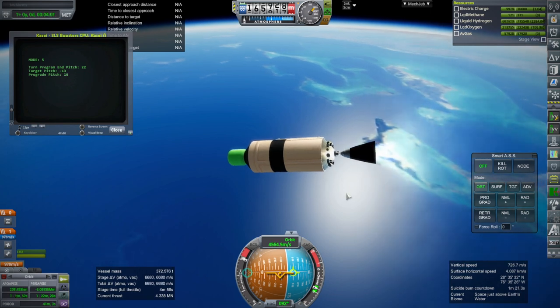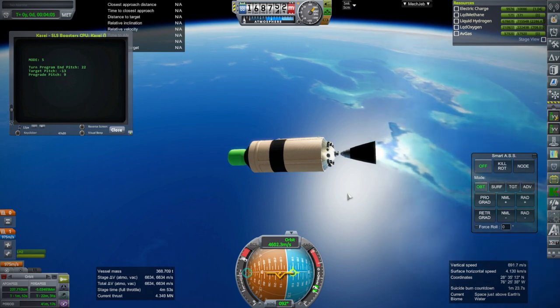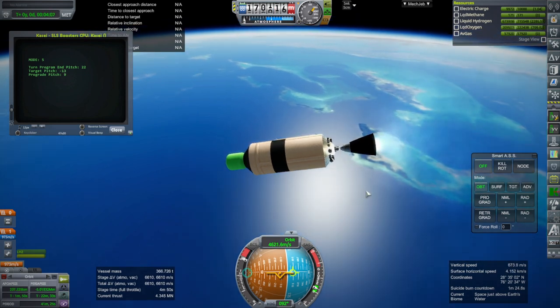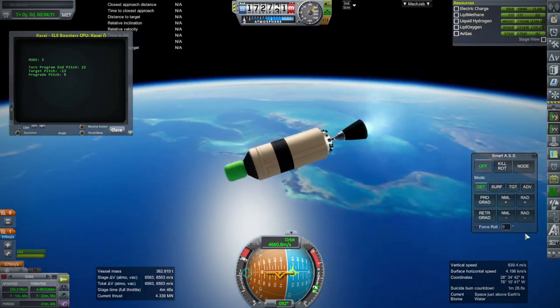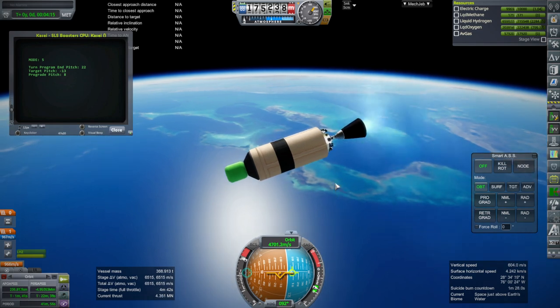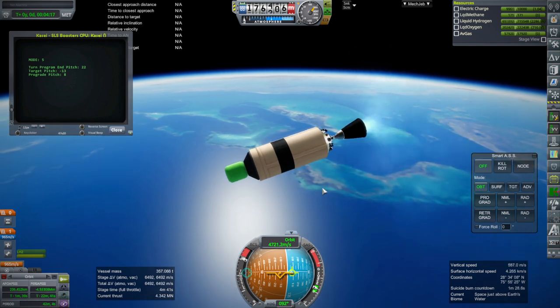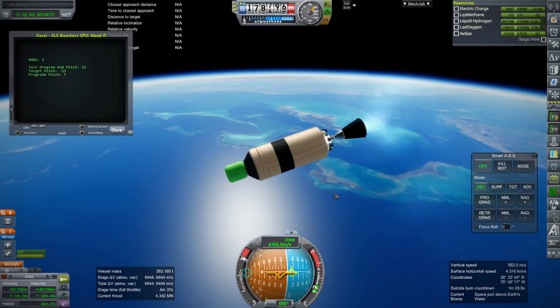Can this get to orbit? Preserving enough propellant to get us to the moon is the question. It seems okay right now — it's trying to control the orbit by pitching down because we've got a lot of time to apoapsis and it doesn't need that much time to get to orbit with a lighter payload — lighter than 150 tons, of course.